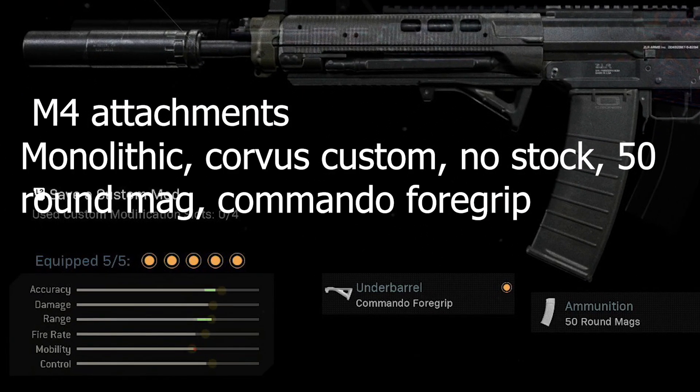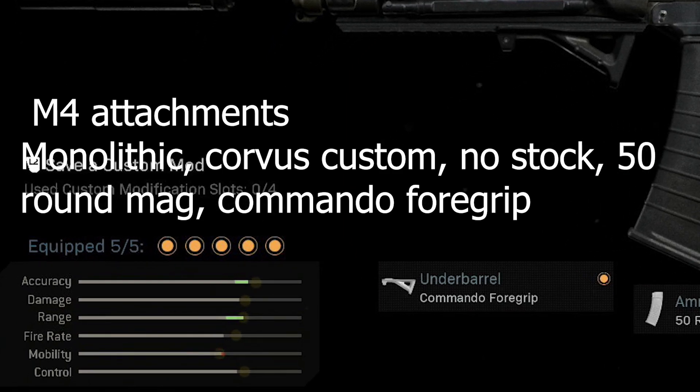The first set of attachments we're going to compare is the Monolith suppressor, no stock, 50-round mags, and Commando foregrip on both the Grau and the M4. The Grau is going to have the Nexus barrel, and the M4 will have the Corpus Custom barrel. This is the M4 build I've been running with my sniper.